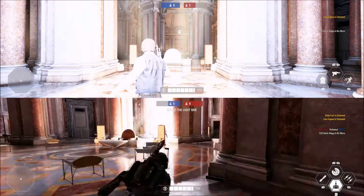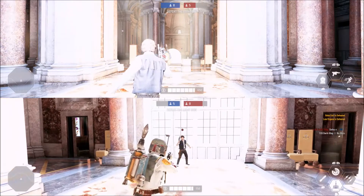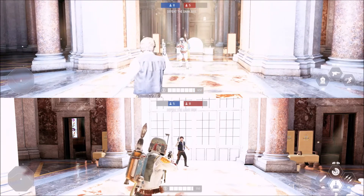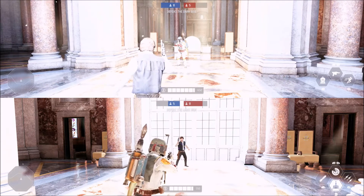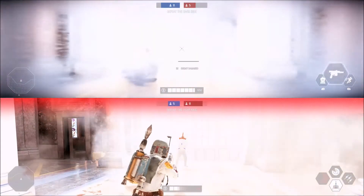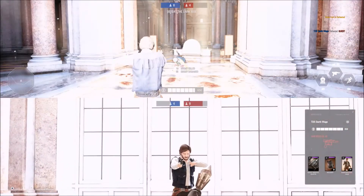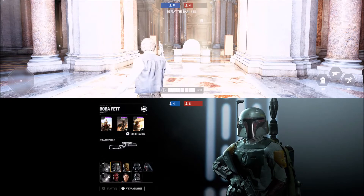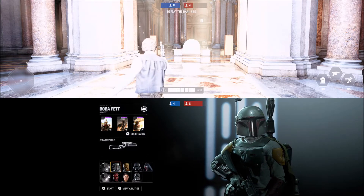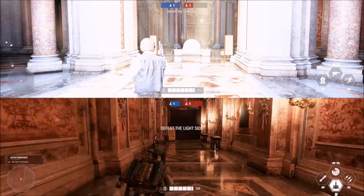Now I'm going to show you with Han Solo. He's gonna have his Sharpshooter active — have it active, then get hit with the disabler, and you'll see that my pistol is not overheated and I can still shoot. Like I said, that defeats the purpose of the blaster disabler star card entirely. This time I'm not going to have it active.